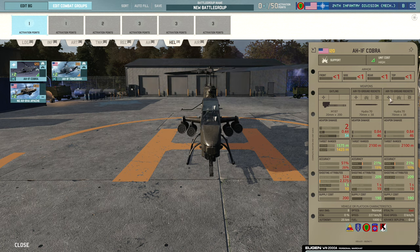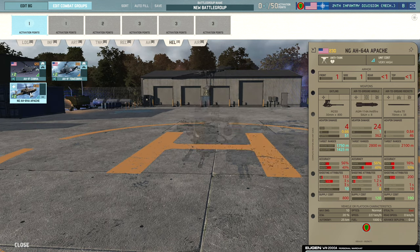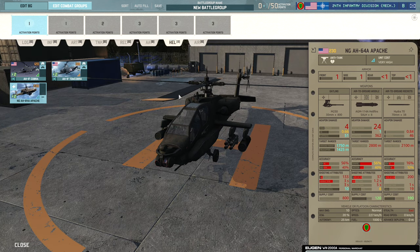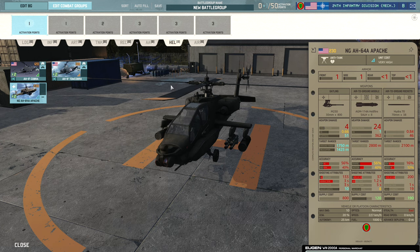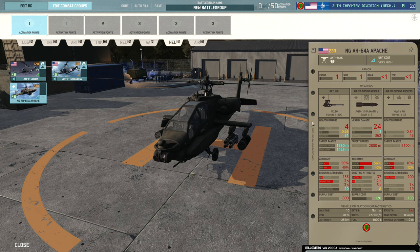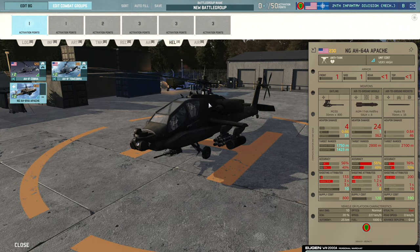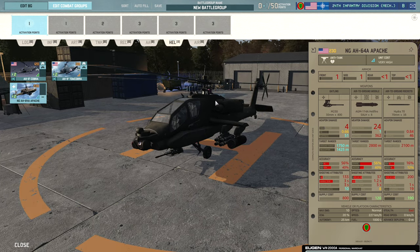So be careful with the TOW Cobras if you decide to bring them in — otherwise just stick to rockets, as the rocket payload is lovely. Finally we have the National Guard Apache. It's essentially a reduced-effectiveness Apache that will never benefit from the military police trait since it's in the air. It still has reasonably good accuracy — 56% for the Hellfire is definitely enough to be scary — and the 30mm and rockets shouldn't be too badly affected. It still gets 20% ECM, so it'll still be a beast in the sky, just a little less lethal.